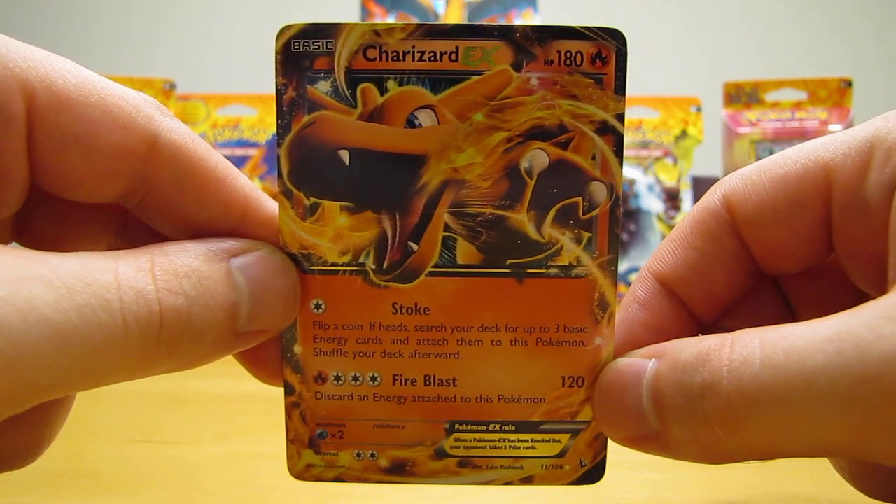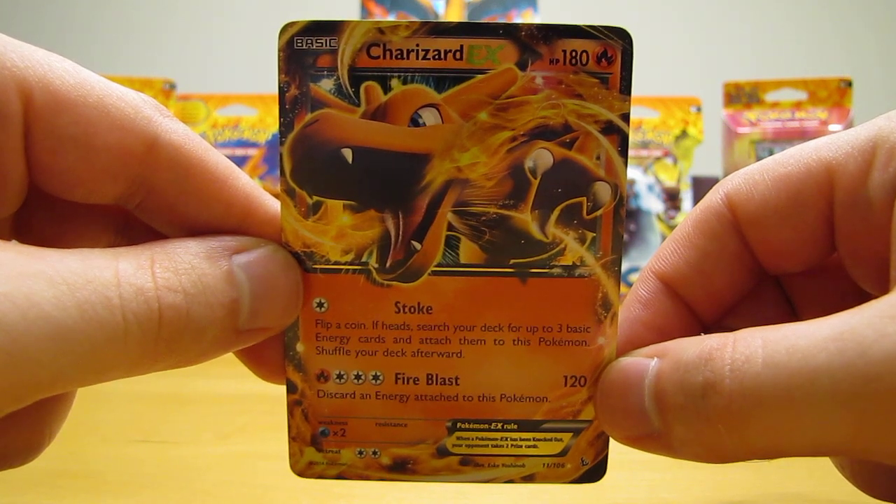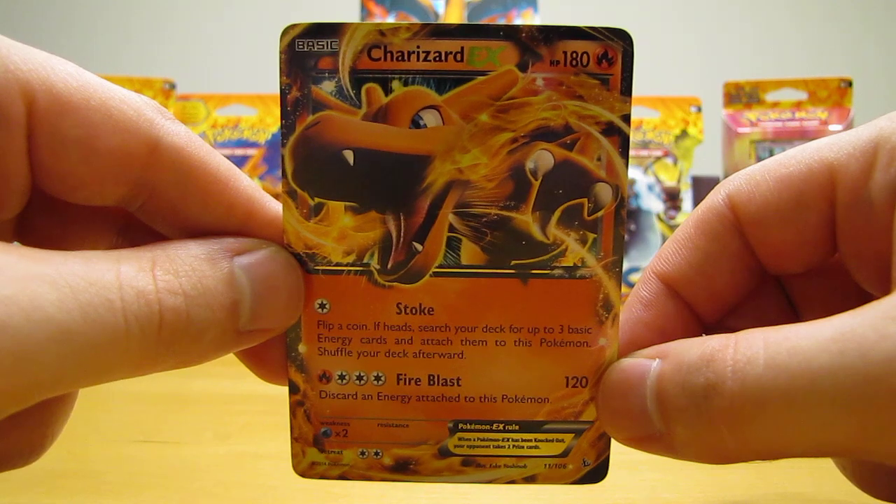There were also two promo packs that each included one Flashfire booster pack, a coin, and a promo card — either Skiddo or Honedge. Those were priced at $4.98.